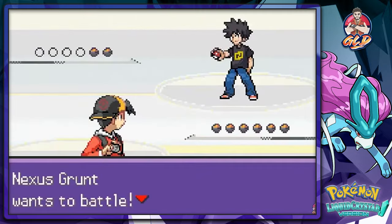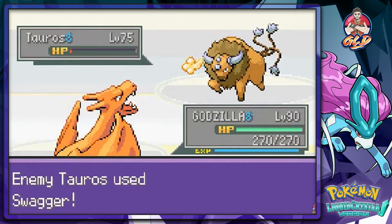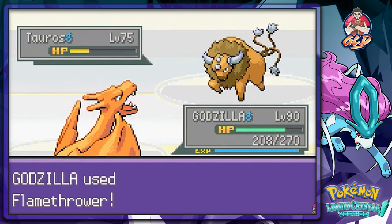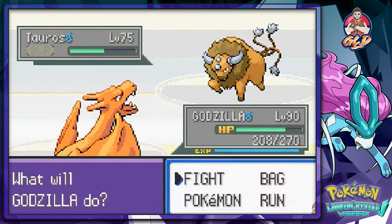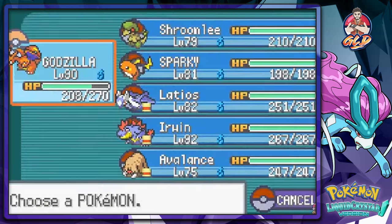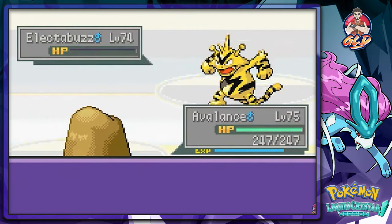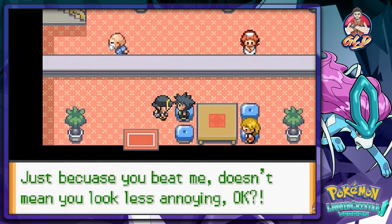We're going to be battling inside this place. Flamethrower - swagger again! Slash attack, slash attack - and it's already asleep. Earthquake attack and it does the trick. Just because you can't beat me doesn't mean anything. The lighthouse is completely out of operation, converted into some contraption by those idiots.